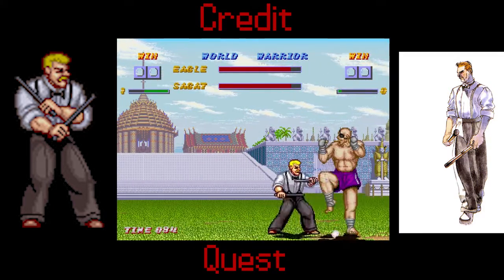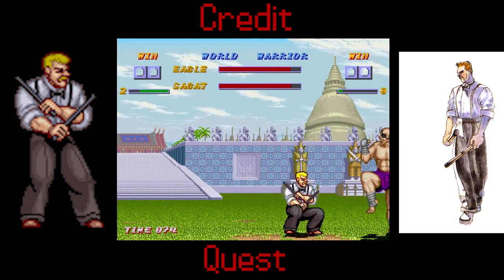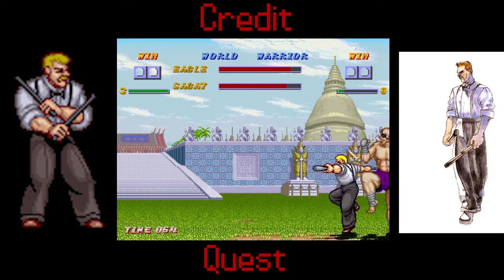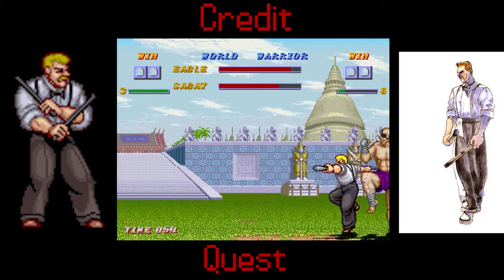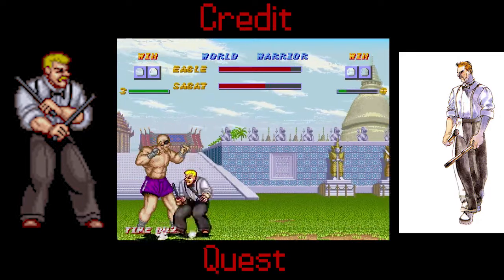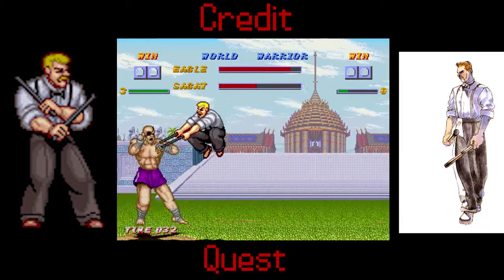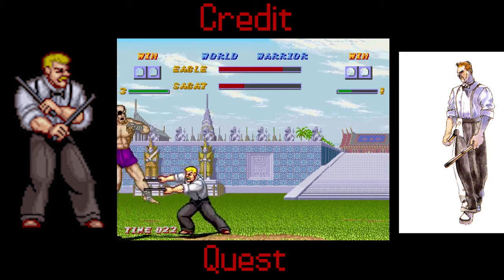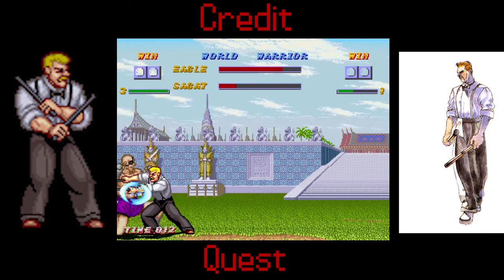I'm surprised Sagat didn't get an alpha sprite — that would've been the most interesting one. The sprite with a scar right down the middle and more tanned skin — that would've been easy to make. If they can take Birdie and completely change his skin color, why not Sagat? They wouldn't even have to change his muscles very much — just give him the scar. Scarred Sagat with this sprite would look kind of cool. He knew when my move was gonna expire — Sagat's hitboxes are janky as fuck.